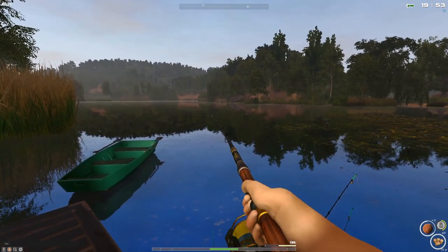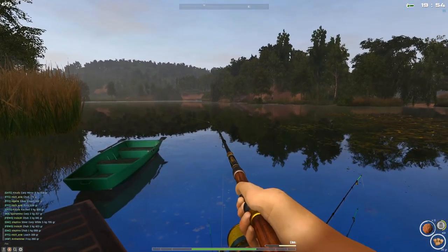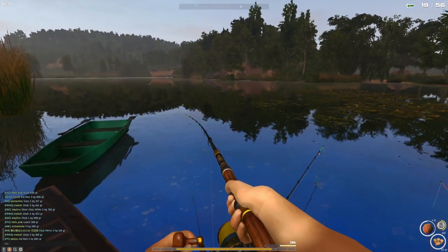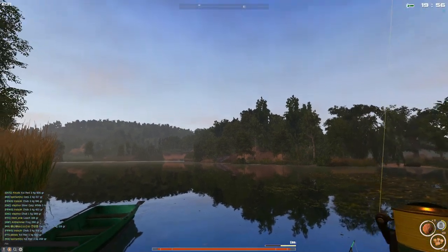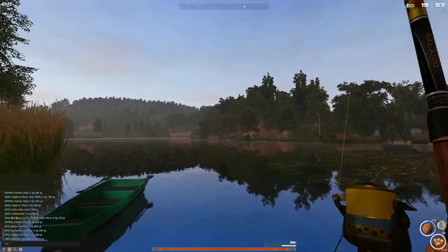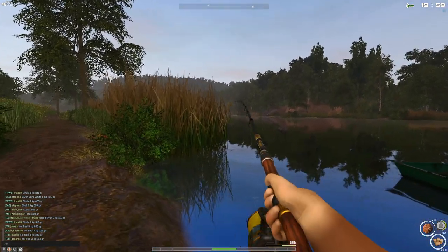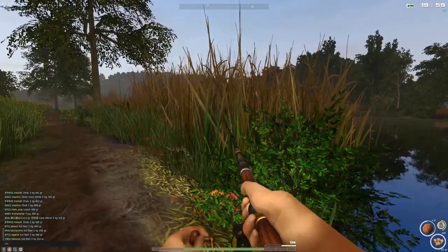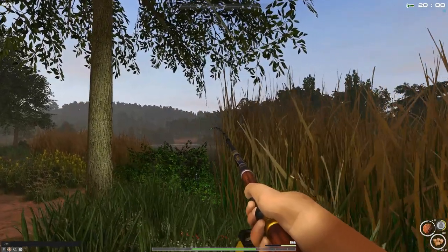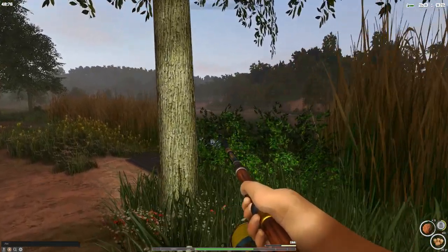The good thing about this pond is that if you have high-level gear you don't have to worry too much about getting spooled, because the lake isn't that big and higher-level gear also has bigger spools. So not only do you have more power but you have more line, whereas lower-level gear is obviously weaker and holds less line. The better the gear, the exponentially better it is.